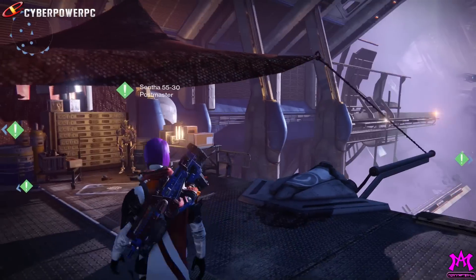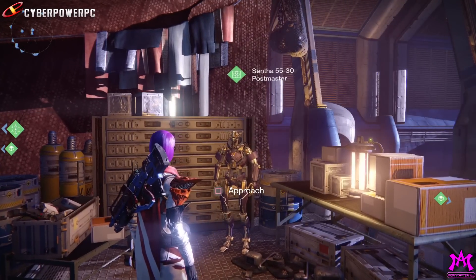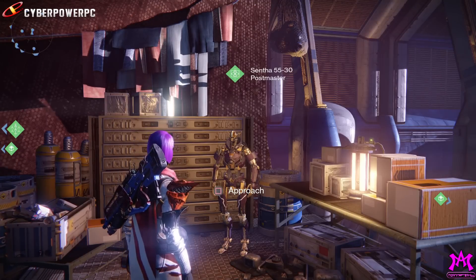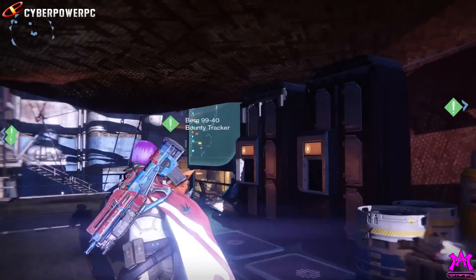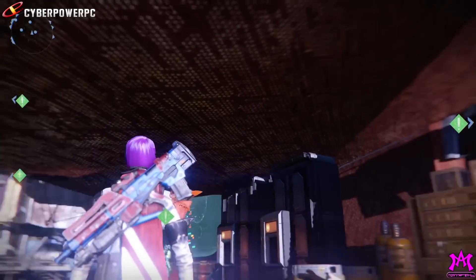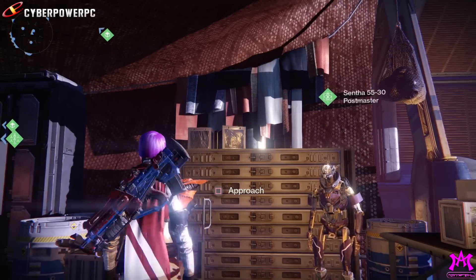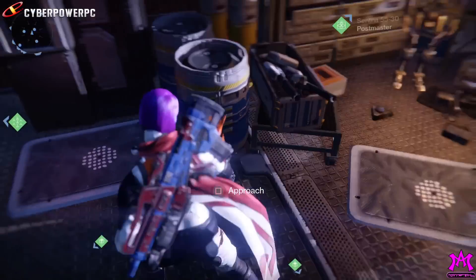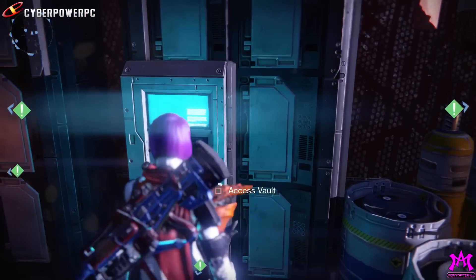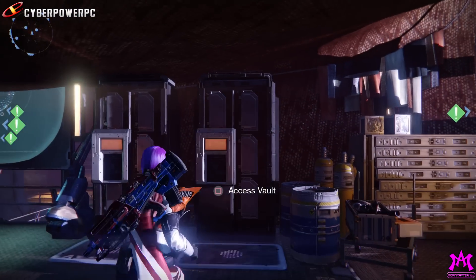Over to our right we have Senta 5530, who obviously doesn't get their own postmaster booth — they've got a makeshift booth instead. It looks like some kind of Exo refugee situation — stuff just hanging on what looks like laundry in the back, and what could possibly be radioactive materials.